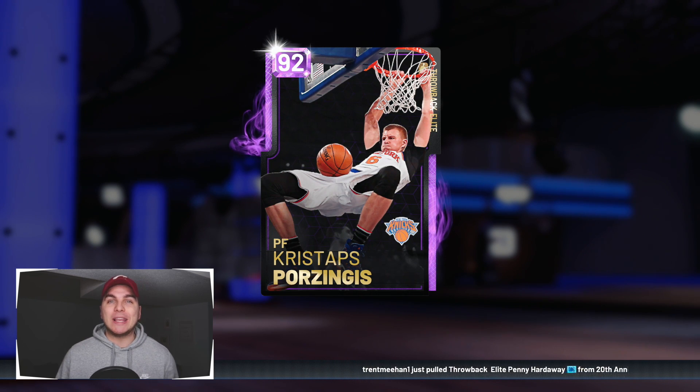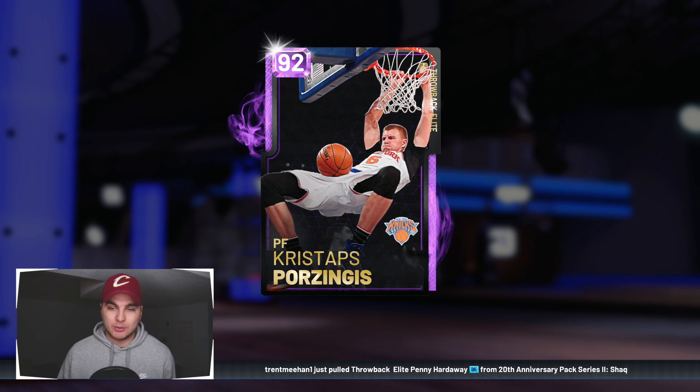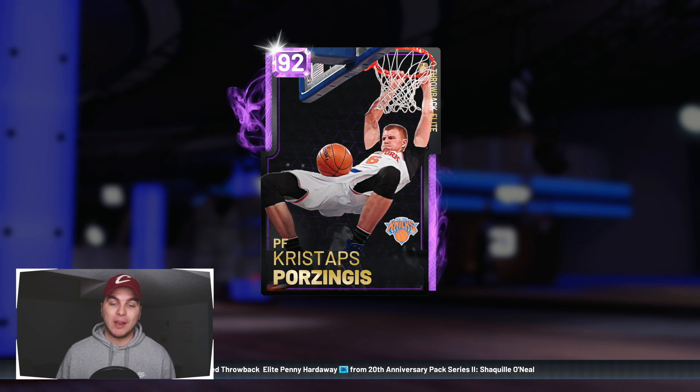We are back with more NBA 2K19 MyTeam. Yesterday with the new content drop — the Shaq packs — they actually dropped a card that I think is better than Shaq, and I'm not even joking. I said this in my pack opening yesterday: I think he's gonna turn out to be like Hedo Turkoglu where he gets slept on for a while. Either way, we've got gameplay today because I scooped him up when he wasn't too expensive. That card is the seven-foot-three amethyst beast Kristaps Porzingis.